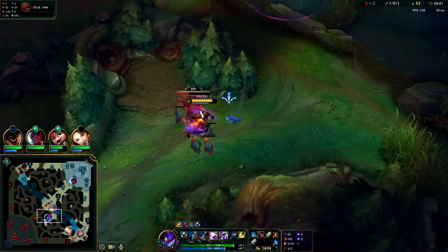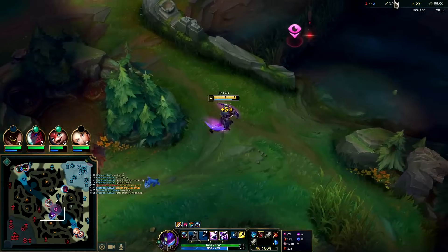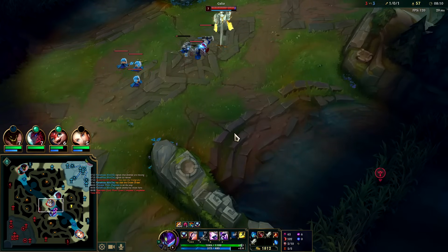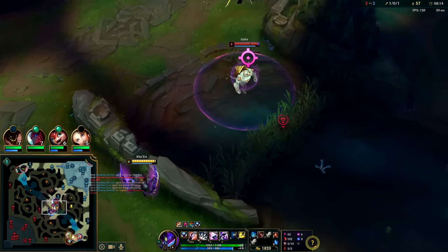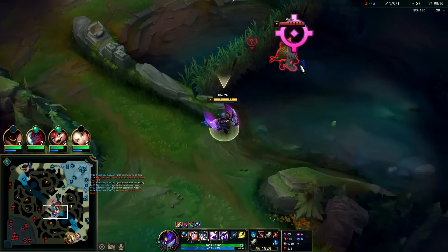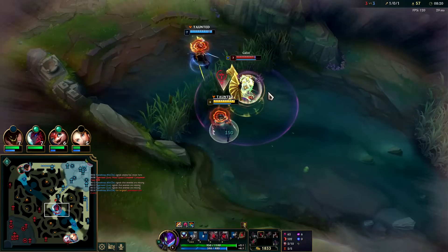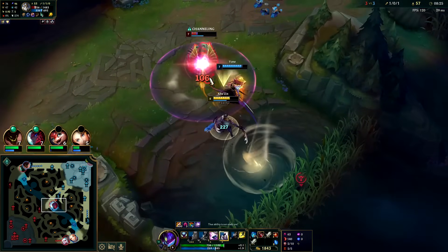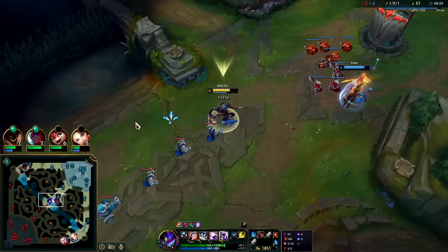We need the second W rotation here. This is warded. I'll wait for him to shove — he's gonna run. He's right here. Hey buddy, auto Q-W — perfect. I'm gonna have to R to get to him. Auto Q, get the unseen threat. Gone with the Q.